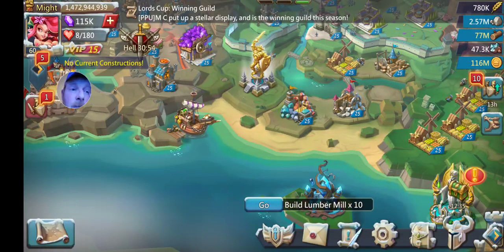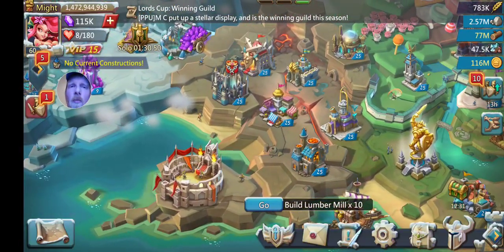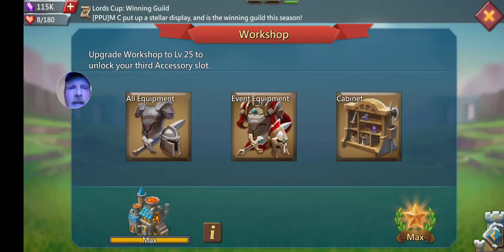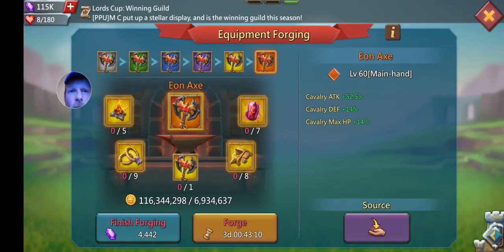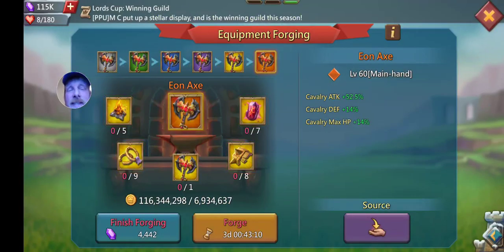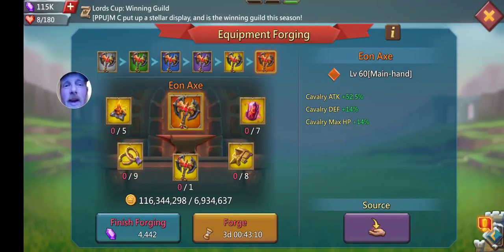That's basically all the gifts we got. The chest — I opened it up, it was just some food, just like a normal level five one that gives you basically next to nothing. So we'll go in here and look at our rare pieces — these little red gem pieces. That's what's going to be the hard one to get that we're after: the rares.